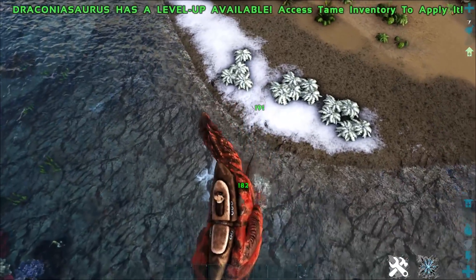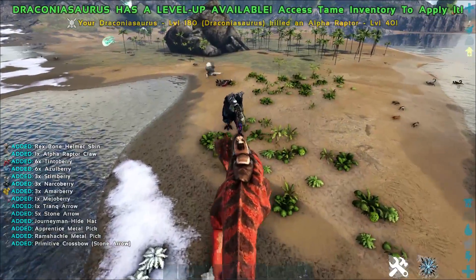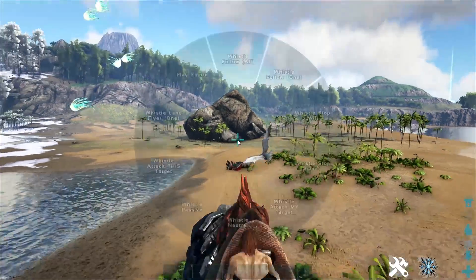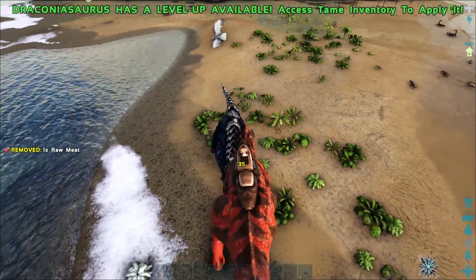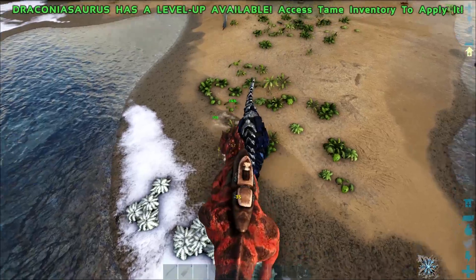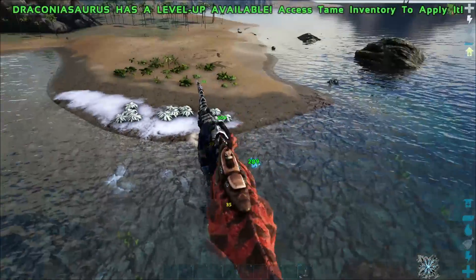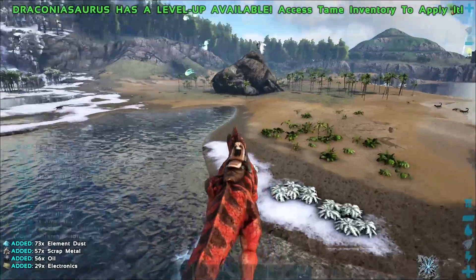You can definitely utilize this guy to hunt down bigger tanks and stuff like that, which is really cool. He'll kill this Alpha Raptor shortly — and it's dead. Against a Rex as well, we'll also get a bit of an endorphin buff if we get into combat with stuff that's slightly bigger. So I really like this guy. He's a new modded dino — if you like adding modded dinos to your playthroughs, definitely check the Draconiosaurus out. He's really cool.